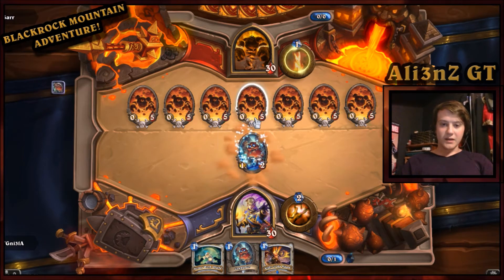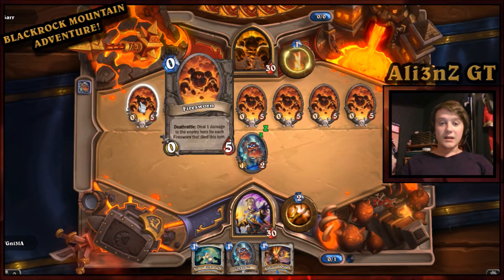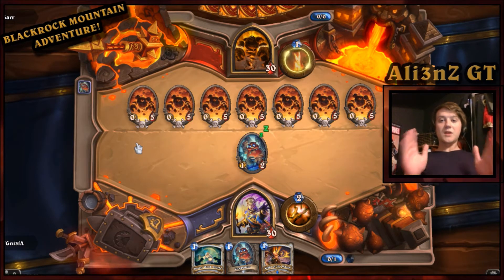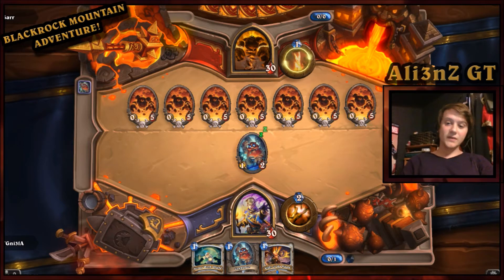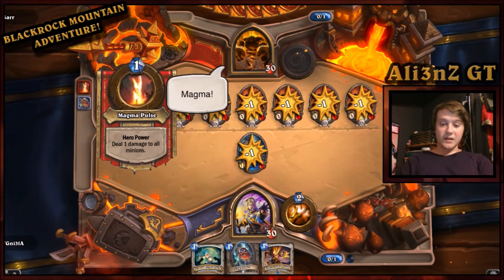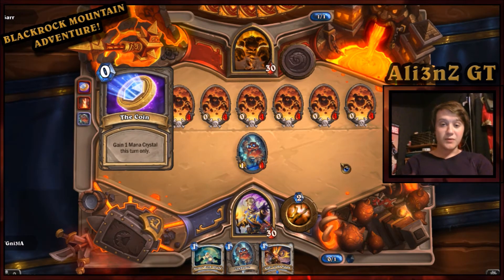Basically, he has seven 0/5s on the board to start with, and the deathrattle is that they deal one damage to your hero for each one of them that has died that turn. If you leave them untouched, turn five he will kill you — seven dying means seven times seven, you lose 49 health in one turn. So you have to deal with them. I found that Mass Dispel is a good way to deal with them because it makes them all useless.